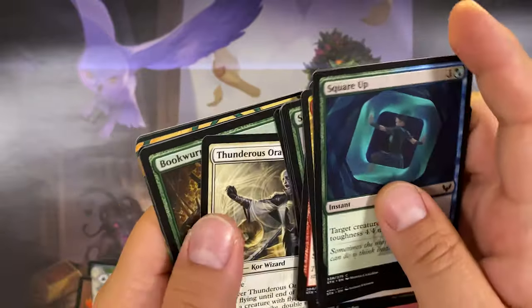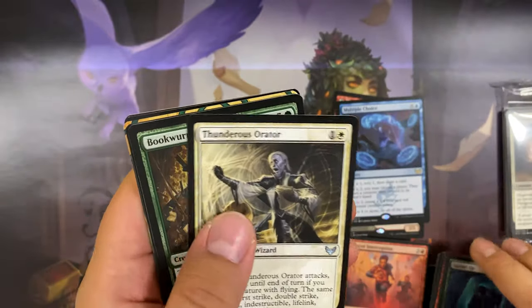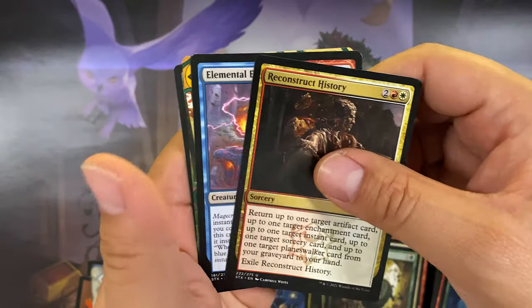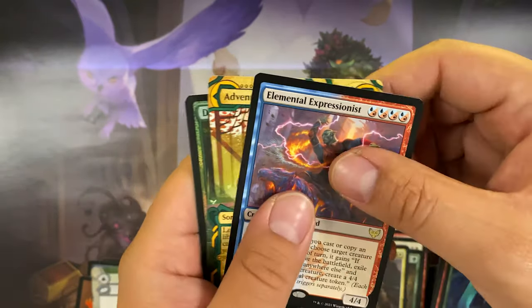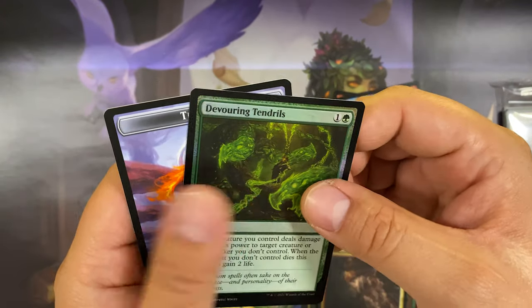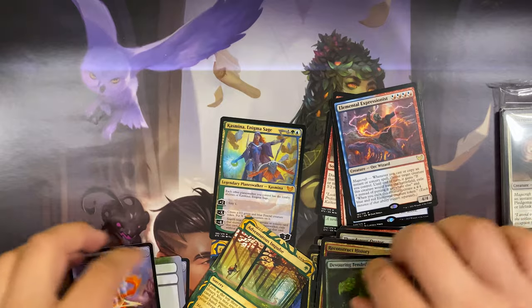Last pack: Thunderous Orator uncommon, Bookworm, Reconstruct History, and Elemental Expressionist for rare. Adventurous Impulse for archive. Devouring Tendrils uncommon foil.